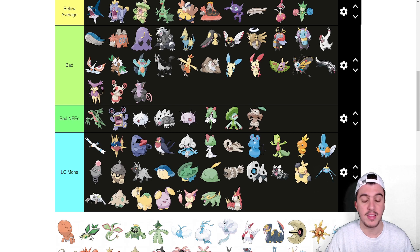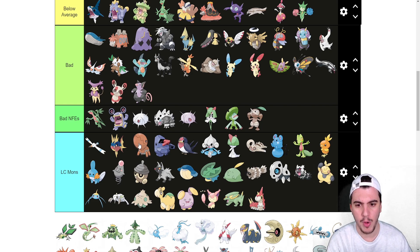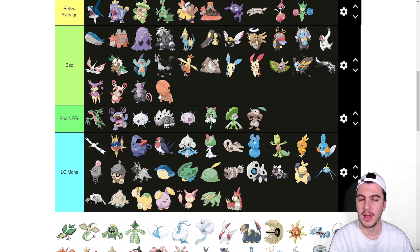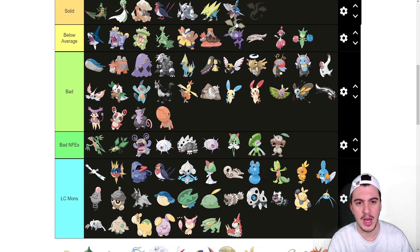Trapinch is really good in LC because of trapping and insane Attack stats — shitty speed though. I've seen it drafted at high competitive levels because of trapping, so I'll put it in bad rather than LC. It can trap Electric types and KO them outright, which is cool. Vibrava goes into bad NFEs — it's ironic I'm ranking Vibrava lower than Trapinch.